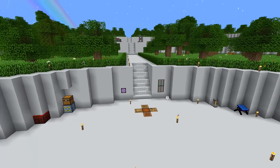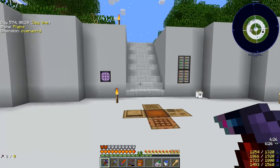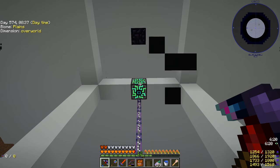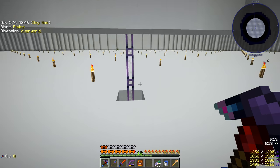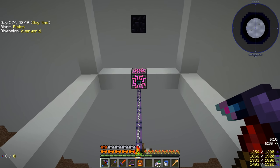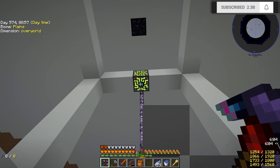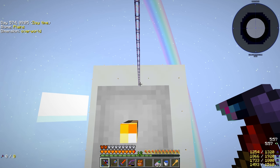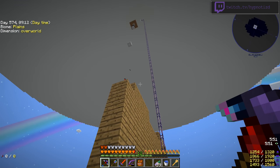Welcome back everybody to another episode of Project Ozone 3 Kappa Mode. Last episode we ended up getting our Applied Energistics system all hooked up. We only have one ME controller but that's all we need for right now, running our entire system. If we want to expand into auto crafting we'll need that controller for the extra channels. We also ran a cable all the way down to our mob farm to grab the mob drops.